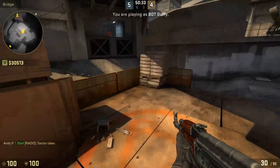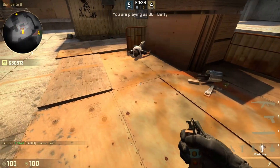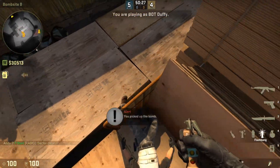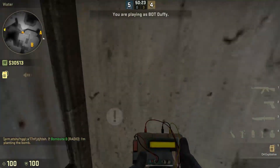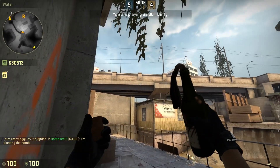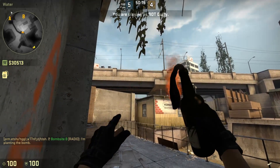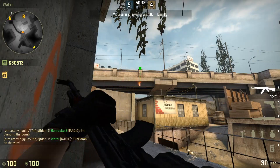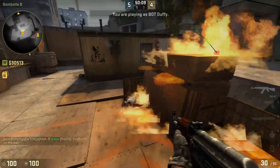And if you just plant default, like right here or something, you can just throw this molly. Aim at the center of the sling pillar — it's about here — and then spread down there.